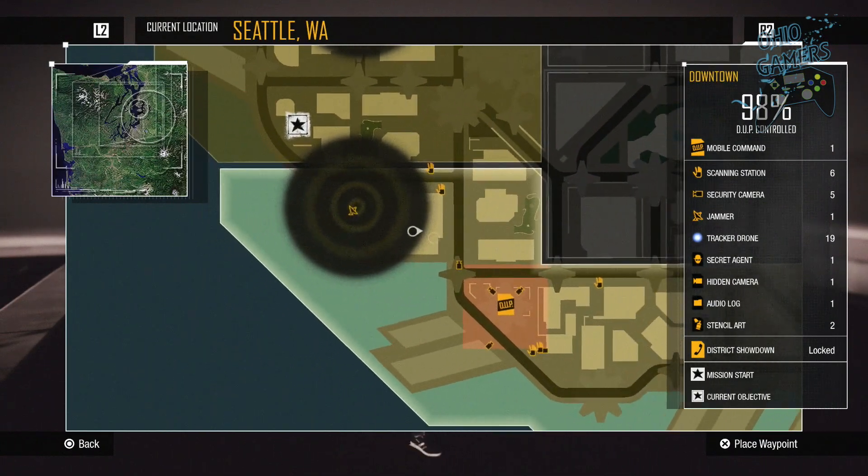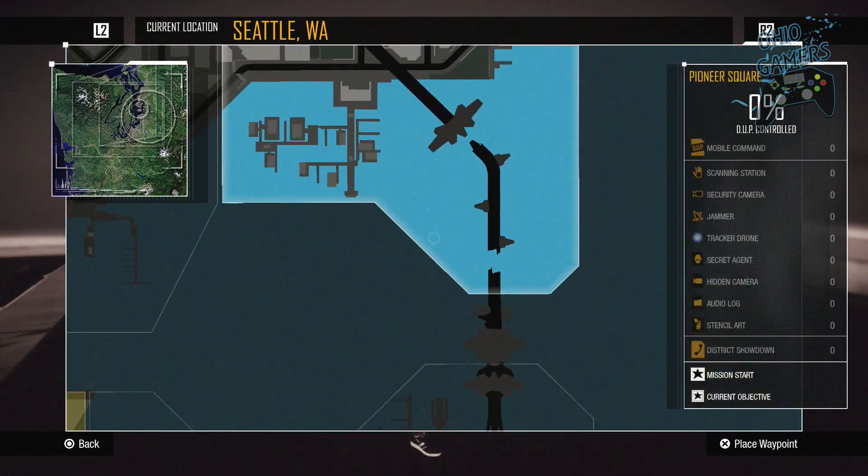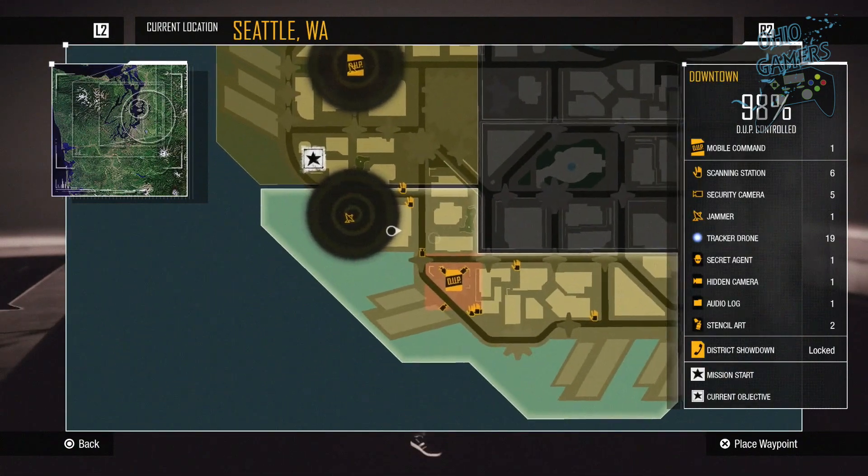First you want to go over to this part of the map — there's a very, very tall building. This is in the second area of Infamous Second Son, so you do have to beat about half the game to get there.